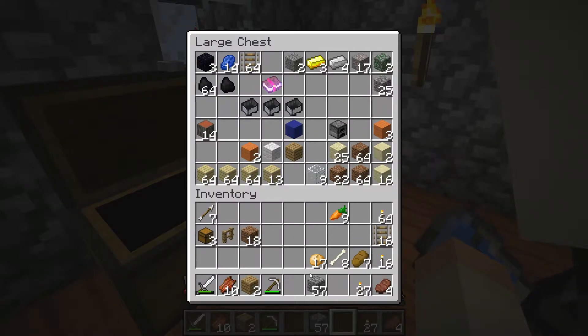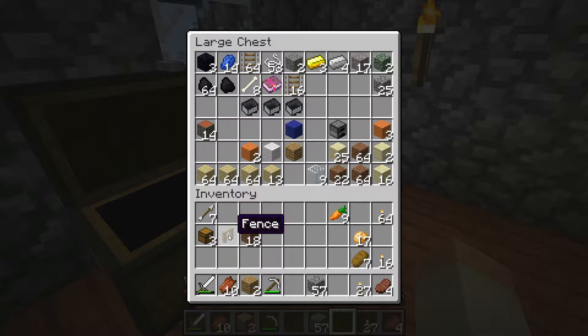What else can we make with string? Oh, you can make wool. Don't you want to make some wool? Let's make some — you don't really need wool, I don't think. No, so you can have another bed so if you die you can just spawn at this bed instead of spawning back at our old spawn.